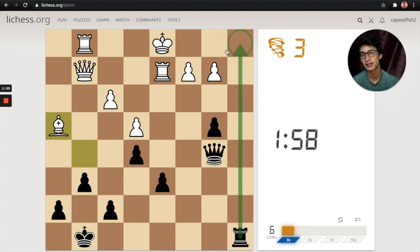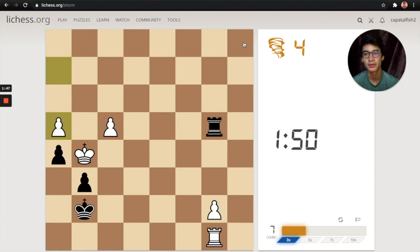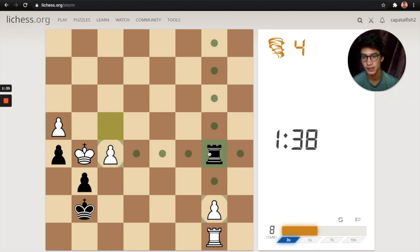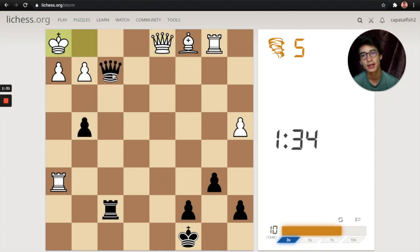This is a checkmate — attacking that king, no piece can block and the queen guards this escape square. Checkmate. Another checkmate: the queen will take and then this rook will take.